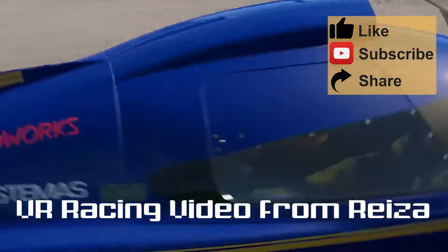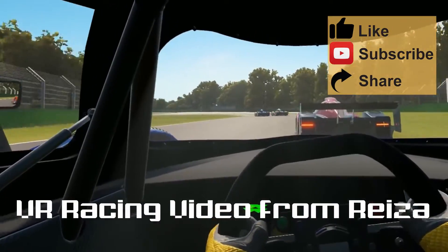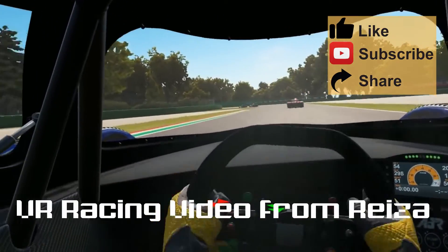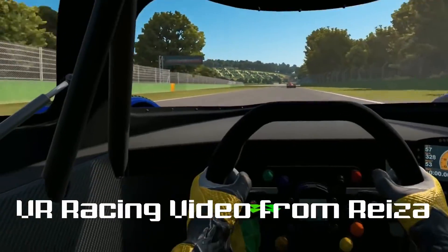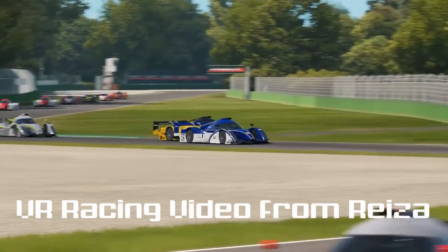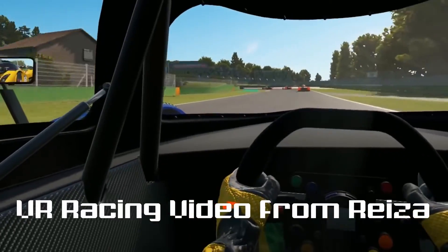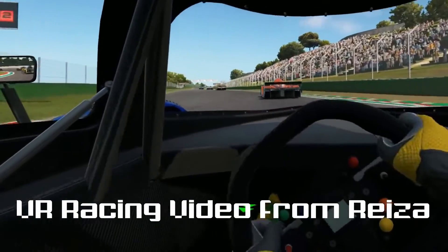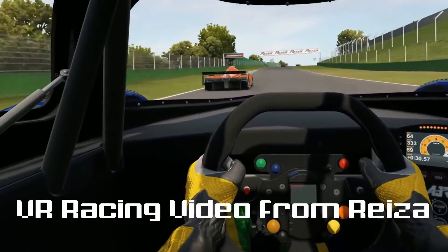This weekend Risa published an interesting video with what seems to be a race against the AI in the Brazilian sports prototype Metal Moro, recorded while the pilot was wearing a VR set. It shows a three-lap race at Imola, the graphics look very much like Project Cars 2 — surprise, it's the Madness Engine — and if you look attentively at the wheel you'll see quite realistic movements, hinting at very good force feedback and very sensible physics.